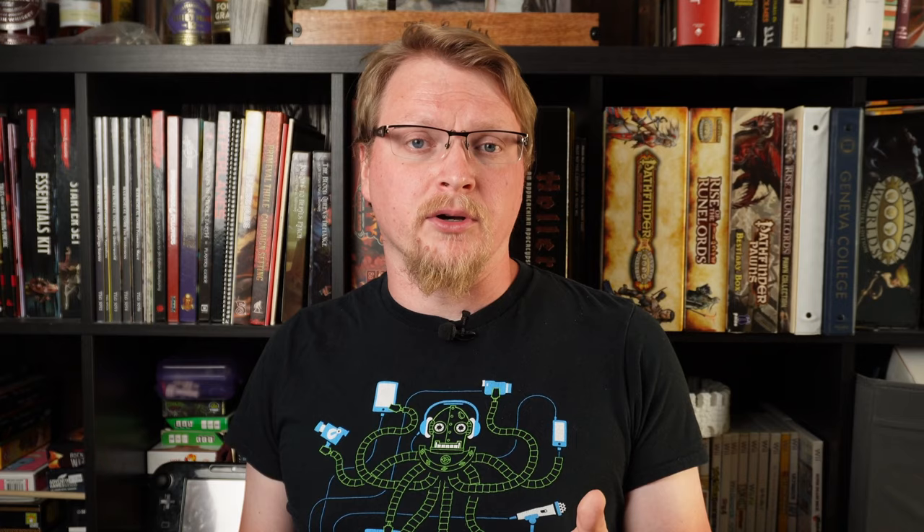New character options, edges, hindrances, powers, armor, weapons, and enchantments are all available in this rulebook for this fantastical setting. For example, instead of just regular armor and weapons there are options for weapons and armor made from different materials which grant different bonuses. Usually these kinds of additions would be in supplemental books such as The Last Parsec, a sci-fi setting that requires the core rulebook and is recommended to also have the sci-fi companion. But for this book you get the setting and the core rules all in one.